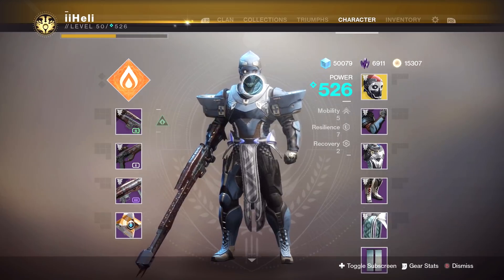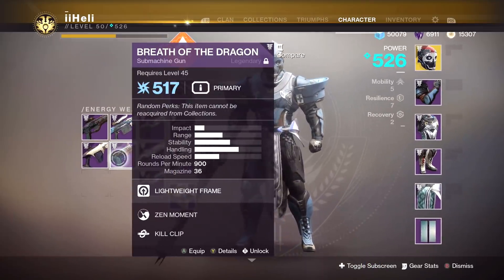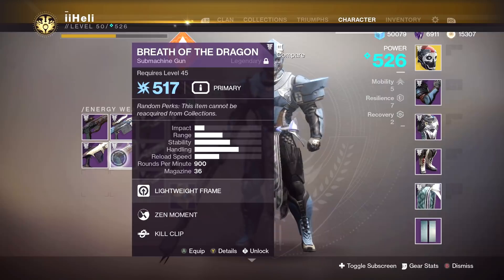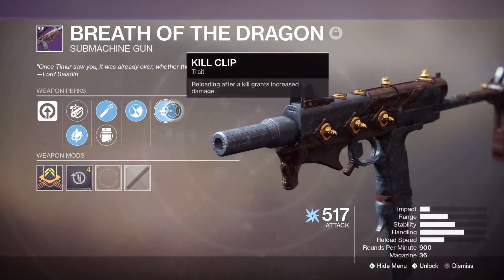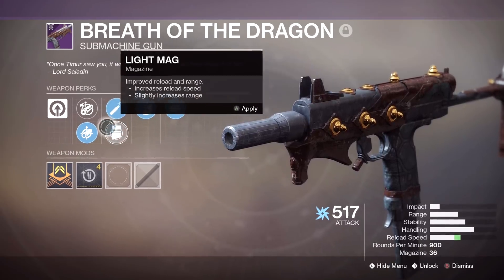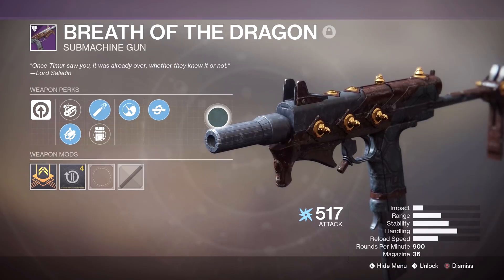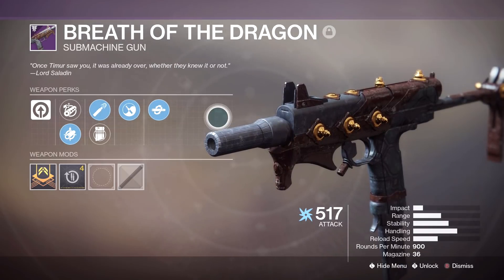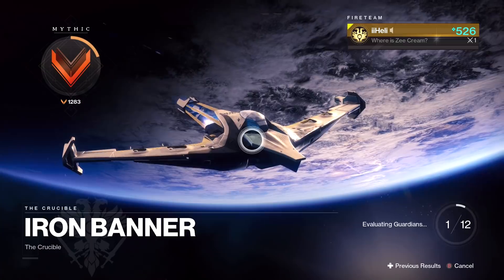I want to ask you — what is your best rolled weapon from Iron Banner so far? For me personally the best weapon I have in terms of rolls is the SMG. The problem is I cannot handle it for some reason. The perks are Kill Clip and Zen Moment, followed by High Caliber Rounds, Light Mag, Chamber Compensator, and Small Bore. It's my best rolled weapon but I personally would much prefer to use the pulse rifle than the SMG, purely out of personal preference. That's the loadout we're rocking today.